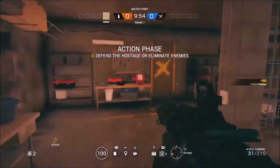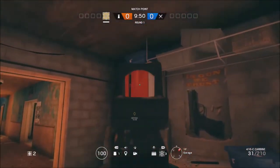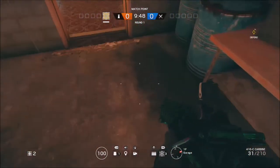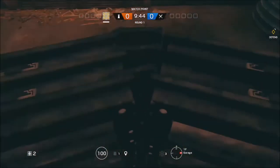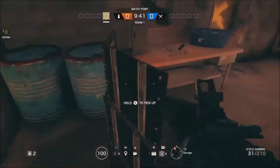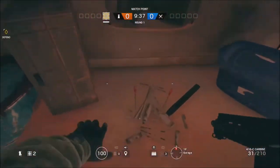What's going on guys, so in today's video I've got a glitch on Oregon that you can do. What you want to do is come to this location on the map at the garage area. You will need the deploy shield, and you just want to place it like I have and fall over onto this bench here.